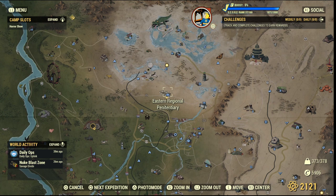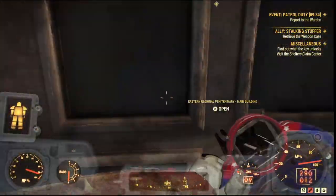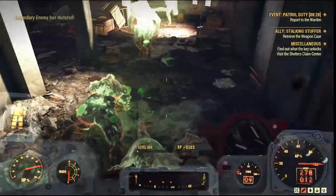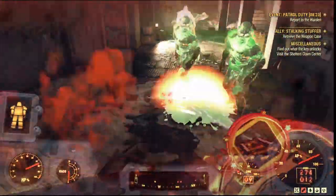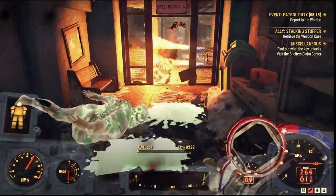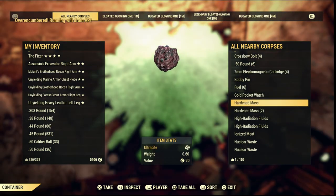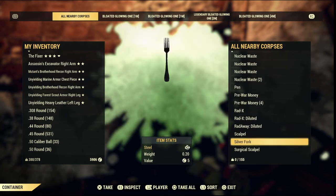Our next location is the Eastern Regional Penitentiary — the prison. Head inside here. Like the last one, I'm not going to show the whole building because it'll make the video too long, but there's loads in here as well. Make sure you go upstairs in this one also. It's quite a big building — I think there's a basement too — so you'll probably get more materials than me.